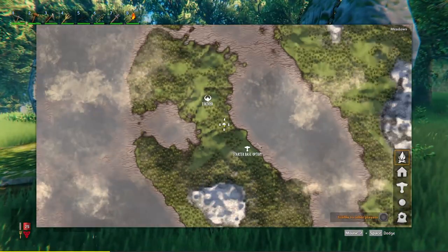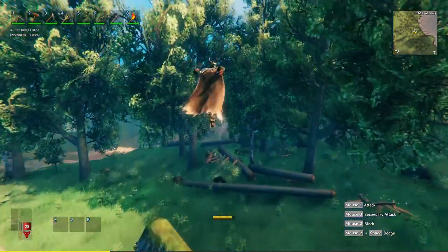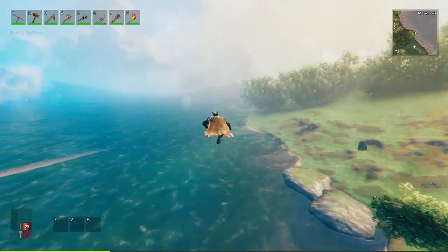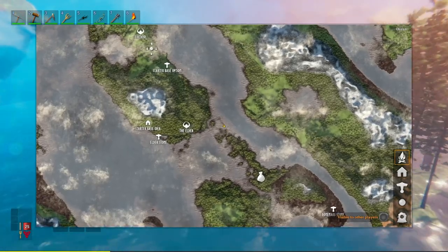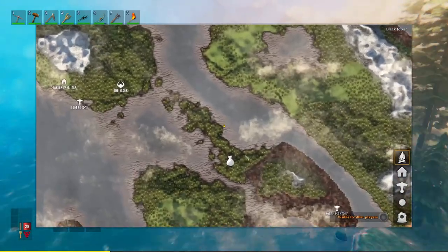Once you've built that portal, you can start building a boat and travel along this coast all the way down. I'm gonna press the Z key here — we are in debug mode, which is like creative mode — and we're gonna take a boat from this side and just follow the coast all the way downwards, keeping the coast on your right side.